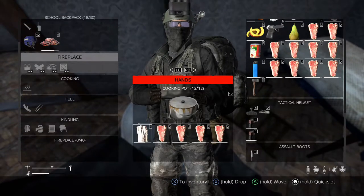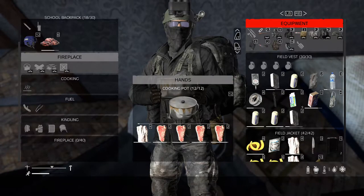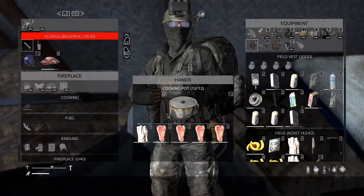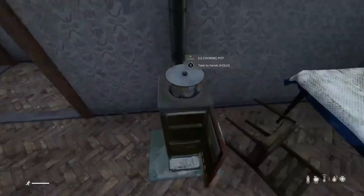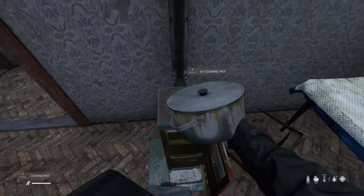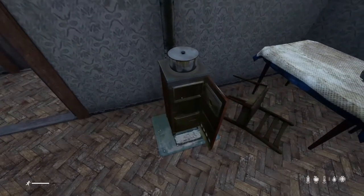So I got a pot right here full of fat and meat. I'm just going to add it to this chimney — I'm going to drag it over. You can drag it over, or you can attach it.